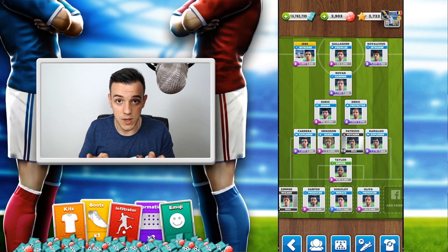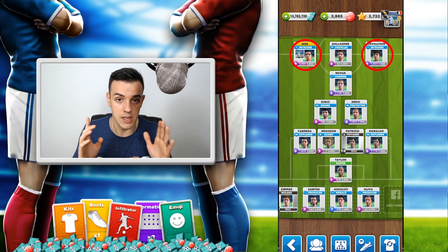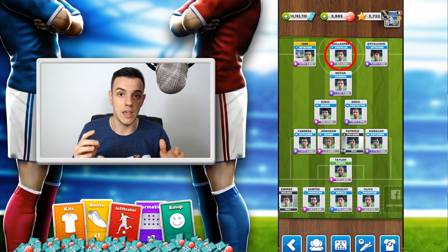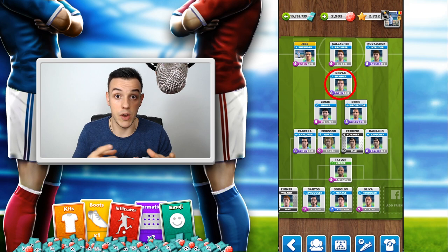This is the formation — a classic 4-2-1-3. I have the classic wingers, two intruders that I really enjoy. I have the Prowler in the middle; the main reason I use the Prowler is that he shoots from every position he gets into and his shooting is basically perfect. I'm also using the Hammer as a central attacking midfielder because of his very long passes, and at corners he's right there to win me some games.